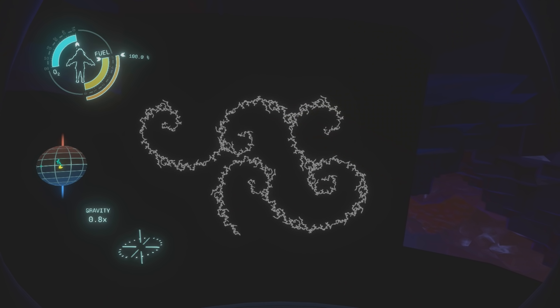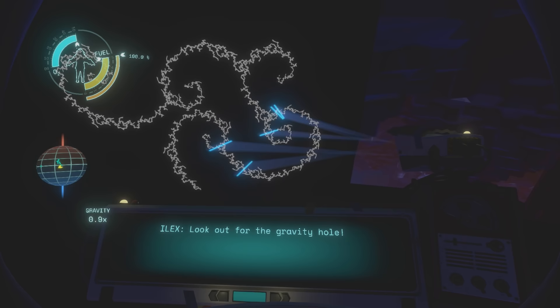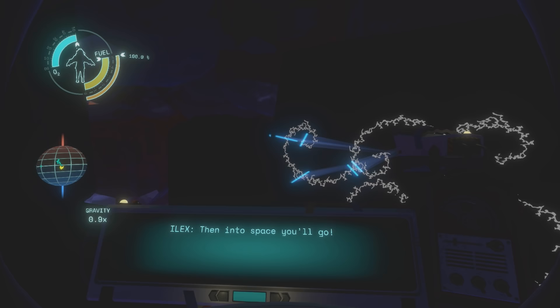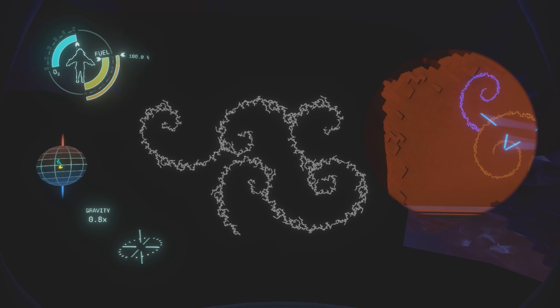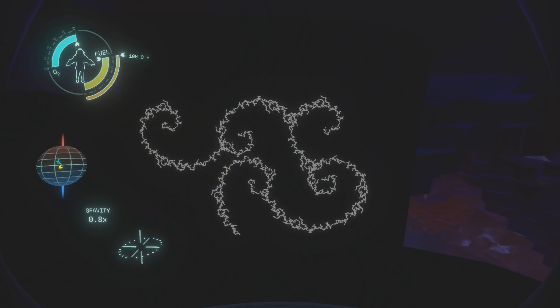One cute little detail that is often overlooked is a young Nomai's poem in the temporary city on Brittle Hollow. A young Nomai named Ilex has gotten the artistic bug and put together something about the black hole: 'Look out, look out below, look out for the gravity hole, for should you slip and lose your grip, then into space you'll go.' As a bonus, if we look closely at this young Nomai's writing compared to an adult's, the adult Nomai's writing is neat and compact while the child's writing is all wiggly and more messy — the young Nomai had to write by hand to learn the language.